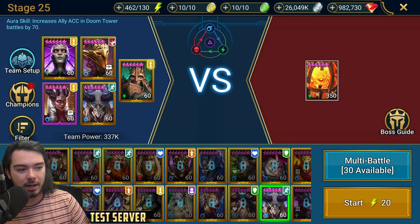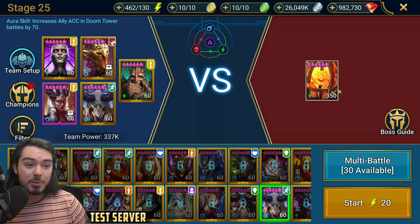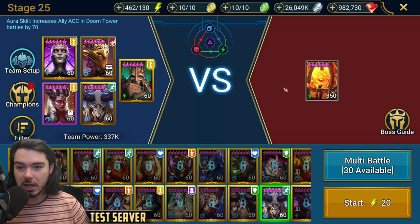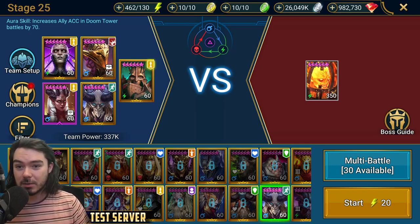I did test him out in place of Dark Kale for Fire Knight, and this one was worse. He's not as good here. The reason being that Dark Kale has a triple-hitter A1 which helps you knock down that Fire Knight shield. Theodore only has single hitters. So with this exact team, the Dark Kale version is actually better — this is one area where Theodore was not better.